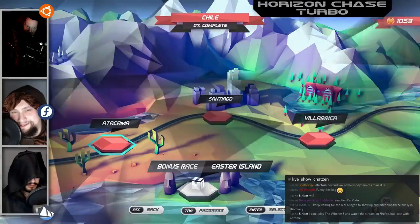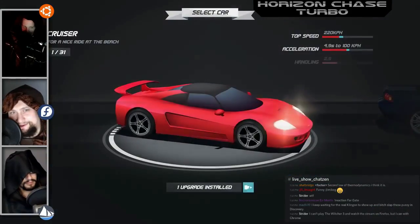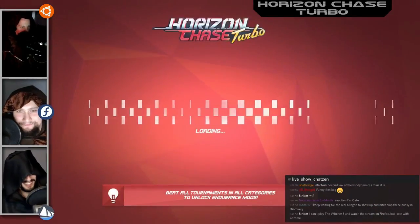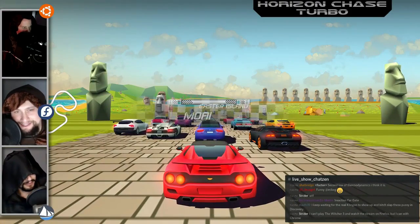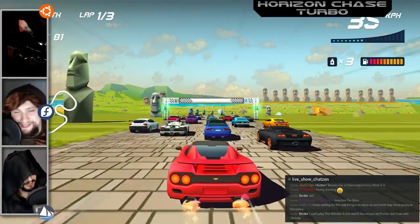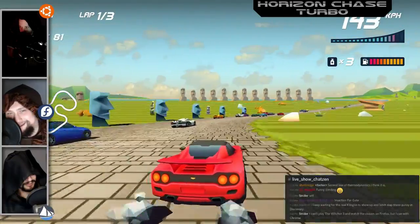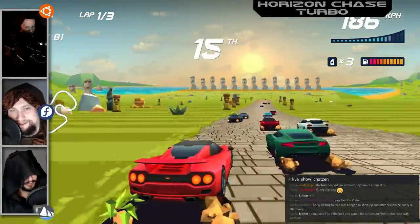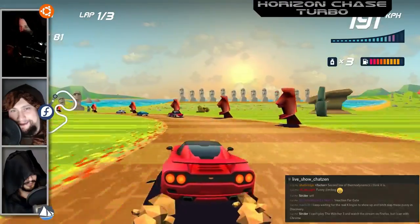We're here for chair acquisition time, throwing chairs at Horizon Chase Turbo. It's developed by Aquiris on the Unity engine. You can pick it up — they have different prices per region, which is kind of nice. If you live in the UK you're only paying 15 pounds, Canada 22, and the US current price is $19.99.